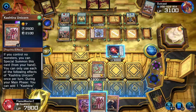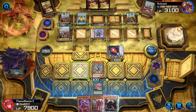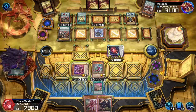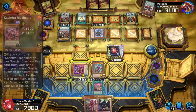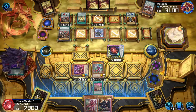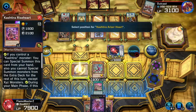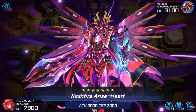Add Unicorn in my hand just because. Activate this. Now I got Unicorn on the field, which I need. Activate this. Banish this, banish this. To tell the truth, this is the first time I'm ever playing this card — Rise Heart. It just looks so amazing. First time I'm using it.